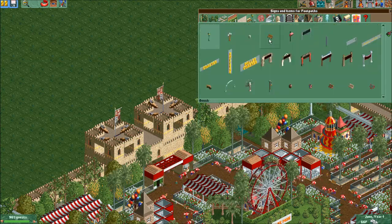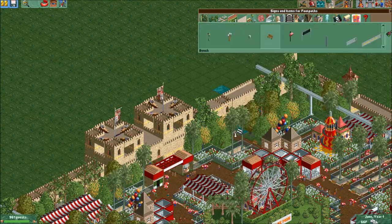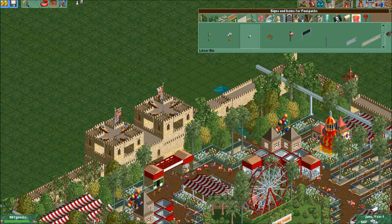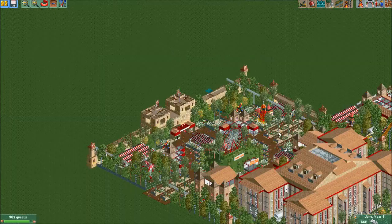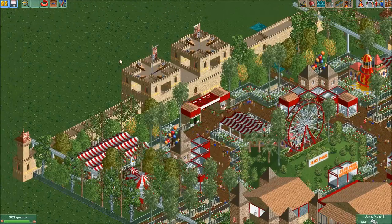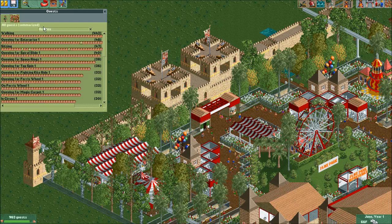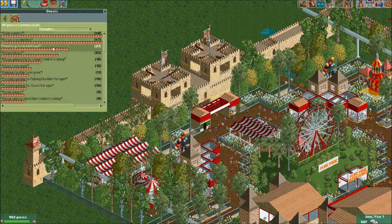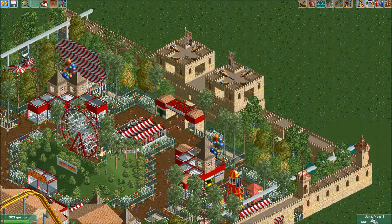Gotta delete some stuff to make room, that's the way it goes. Let's make some benches and stuff back here - this nice little park walk back here, I kind of like it. This is a pretty good park, it can definitely hold more people - it's not busy right now I don't think. It looks like I could get more scenery in here.